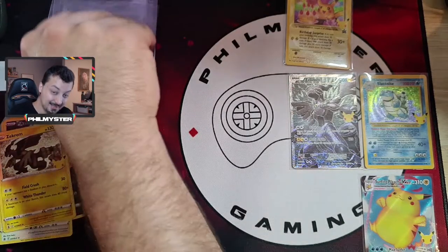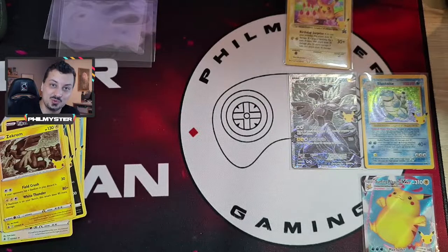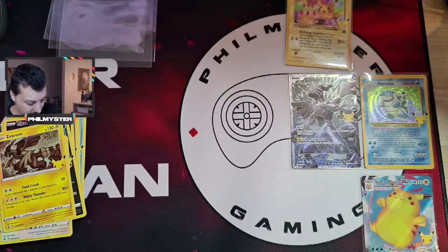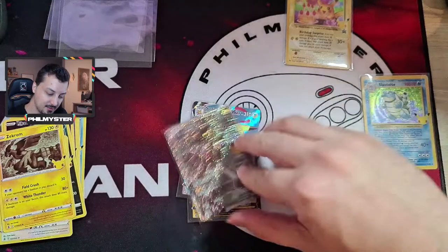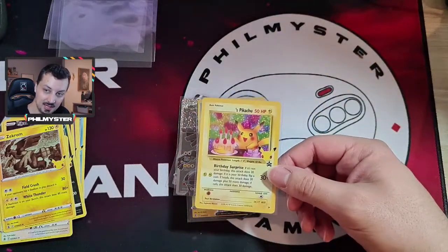We got one card we needed which is good - that's a good thing. All the other ones are still a bit evasive, so I'm going to have to get my hands on some more Celebrations boosters, boxes, or an Ultra Premium Collection. If anyone out there has one, hit me up - I'm not paying a billion dollars. But look at that: Pikachu V, Surfing Pikachu VMAX, Zekrom - that's the one we needed - Blastoise again (recurring character of these unboxings), and Birthday Pikachu.